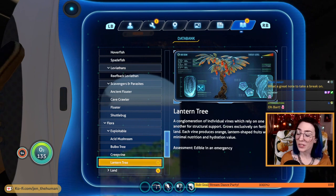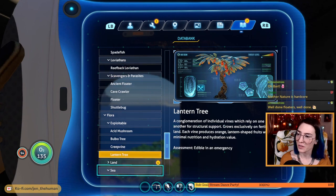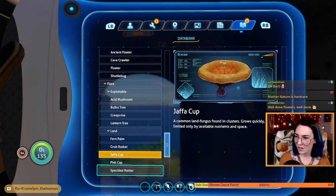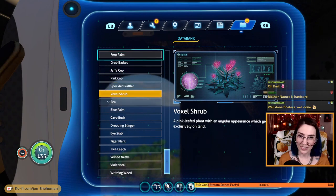Exploitable — lantern tree: edible in an emergency, a conglomeration of individual vines which rely on one another for structural support, grows exclusively on fertile land, each vine produces orange lantern-shaped fruits with minimal nutrition and hydration value, so they're not super tasty. Fern palm — not listed in flora databases so it's unclear whether it's native or not to this planet, result of DNA transfusion, interesting. Grub basket — contains a thick protein-rich sludge at its base, may suggest a carnivorous life cycle wherein grubs and insects are attracted to the bright petals, make their way to the center but are unable to scale back up the slick inner leaves and are digested. Cool. Jaffa cup fungus found in clusters. Tiger plant — avoid or incapacitate, it can hurt us. Tree leach — exploitable fungal enzymes.